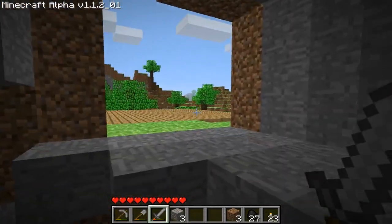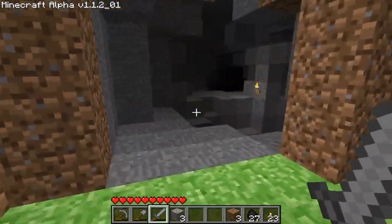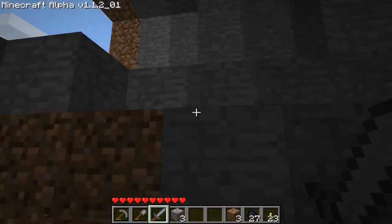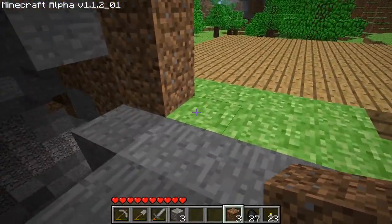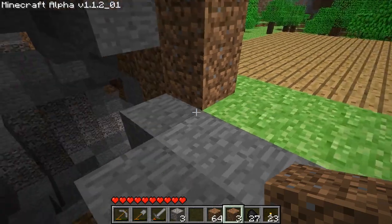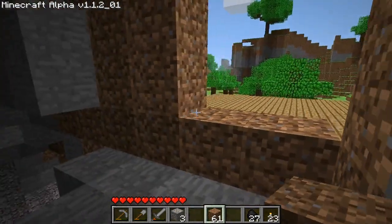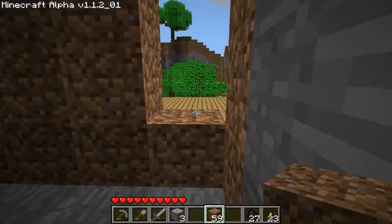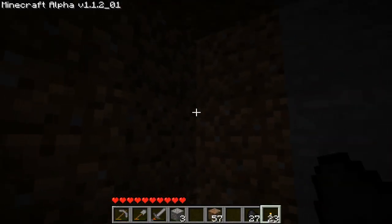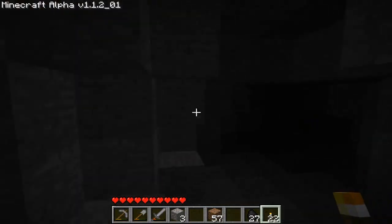There is an entrance right above our house. Now where is the part I dug through? There it is. So that means we can close this part off. Let's use dirt for it, because dirt is a very readily available resource. So let's go ahead and close this up so no baddies can come in here during the night. And if we place a torch right here, they also can't spawn here, because monsters need total darkness to spawn.